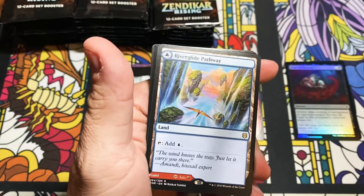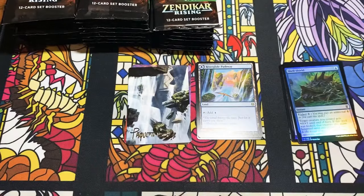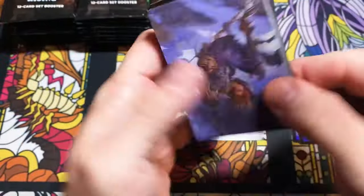Pathway — always happy to see those. These are a new mana base for Standard pretty much — that and Scry Lands. Maybe that's why nobody's playing Standard: we had good mana with Shock Lands and people still wouldn't touch it.